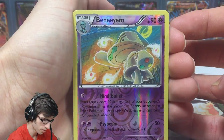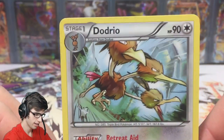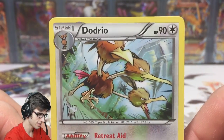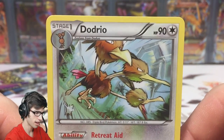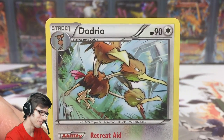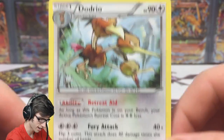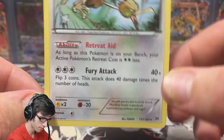We have a Swinub, a Paras, Pansear, Axew, Remoraid, Magneton, Ursaring, a Pancham reverse — that was just an uncommon — and a Dodrio regular rare. Definitely not a strong start to today's opening, but it is expected. We're hoping for a pull out of at least one of these three packs. That one's got Retreat Aid and Fury Attack.